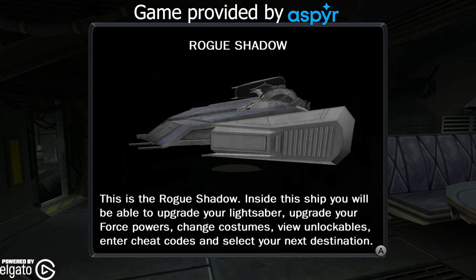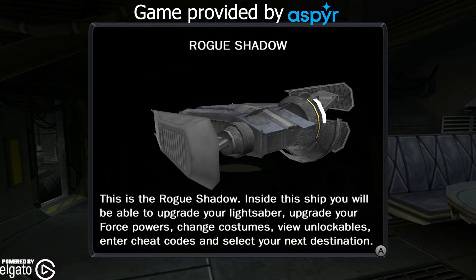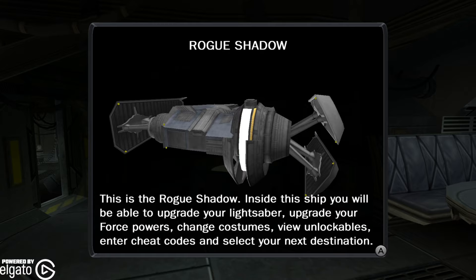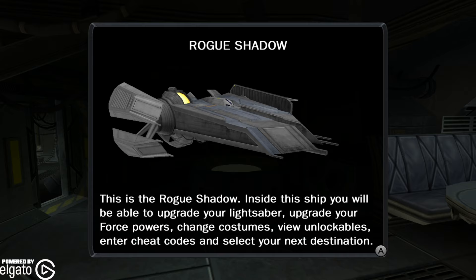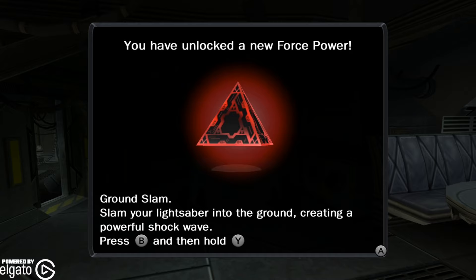What's happening everyone, JShockBlast here. Check it out — this is Star Wars: The Force Unleashed on Nintendo Switch. Once you've completed the first chapter of the game, it introduces you to the Rogue Shadow, which is your ship for Starkiller, piloted by Juno Eclipse. As you can see, you can do all your changes, upgrades, force powers, and all that stuff right here on the ship.